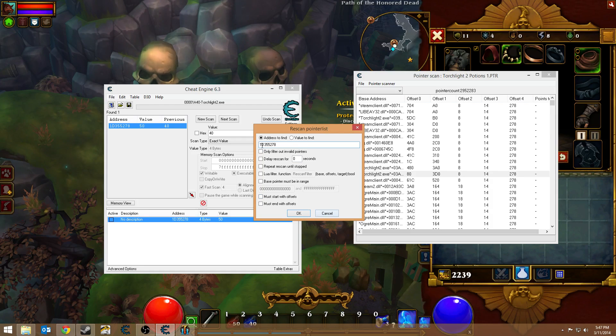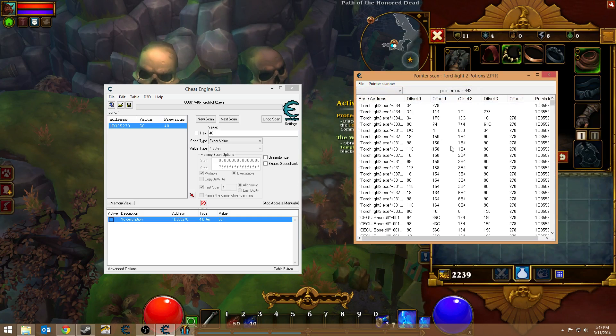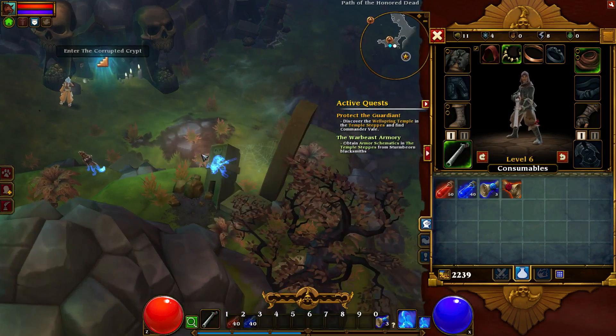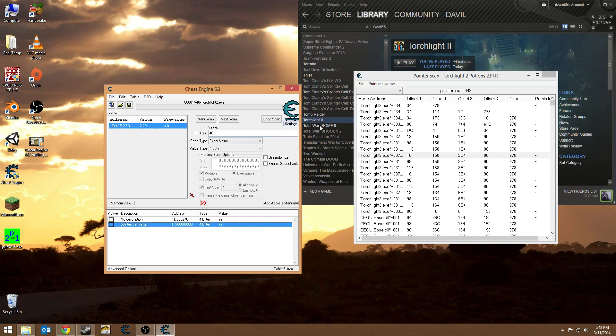Now we put in the address from here that we just recently found — you don't want to name it the same as the first one, otherwise it won't have anything to compare to — so you'll name it number two, and it'll go through and scan for pointers and find more pointers. Any one of these, or many, or all, or none of them could be the pointers you're looking for. You could try any one in particular, but what we'll do now is close the game completely, and I'll show you something real quick.